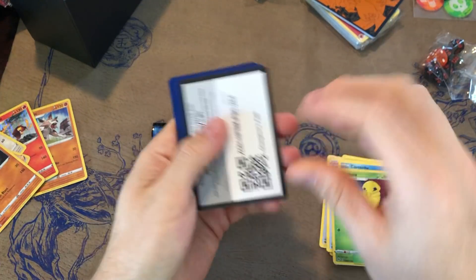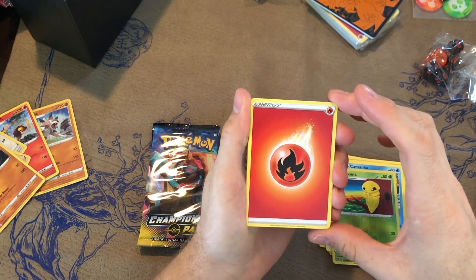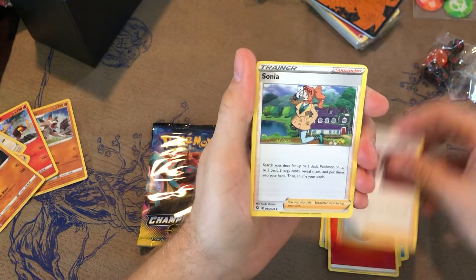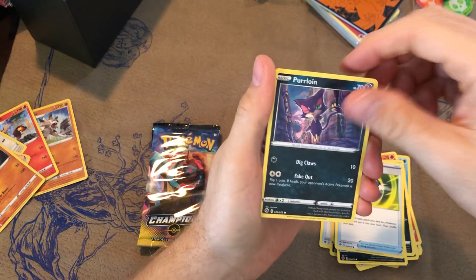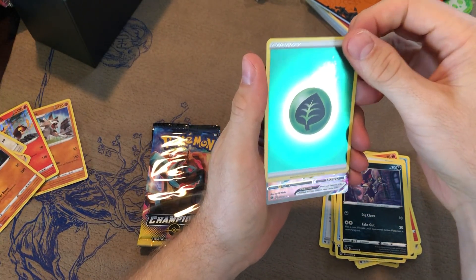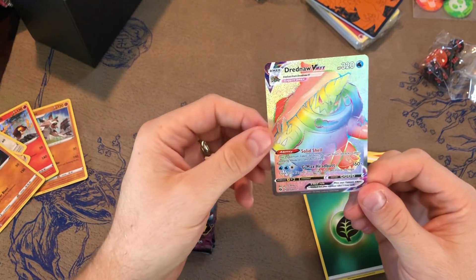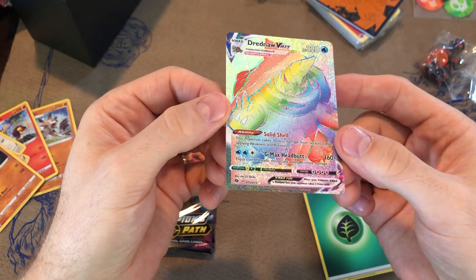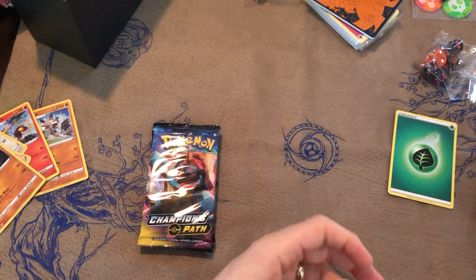One, two, three, four. There's another one - I saw it again. Fire Energy, Kabu, Victini, Chubbish, Zigzagoon, Inkay, Pokeball, Purloin and the reverse rare. Oh, it's a Dreadnought VMAX! That's sick, that's beautiful looking. 20 or 30 bucks? It looks way better in person than it does on camera. Dude that's gorgeous - like the rainbow. Reverse energies are cool, people like them.